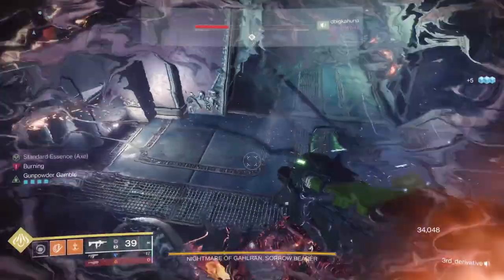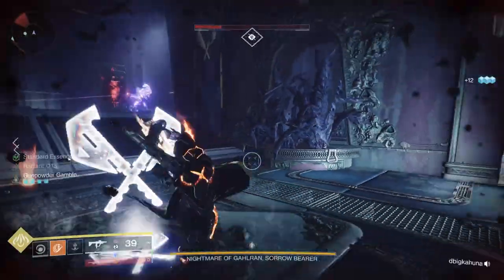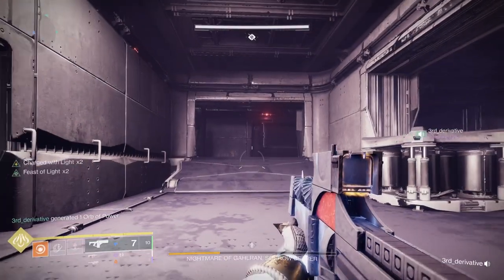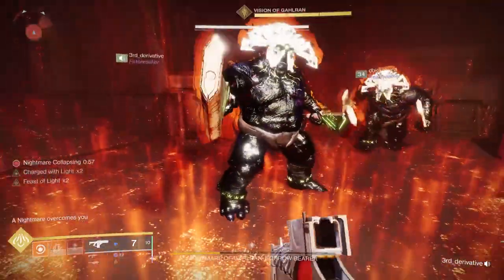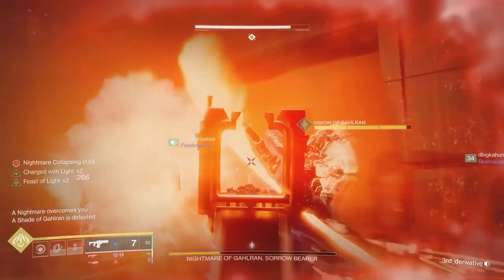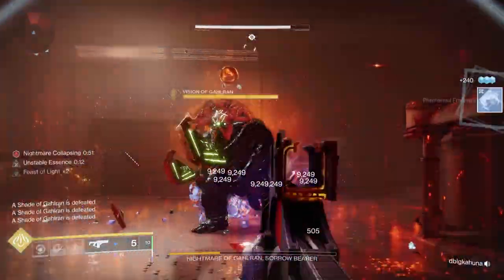The other two people will go to the rooms where they have their symbols. They will kill all the adds, put their symbol in, and then go into those rooms. Once in those rooms, the person at the bell will actually shoot the bell to go into the nightmare realm. This will start a timer.